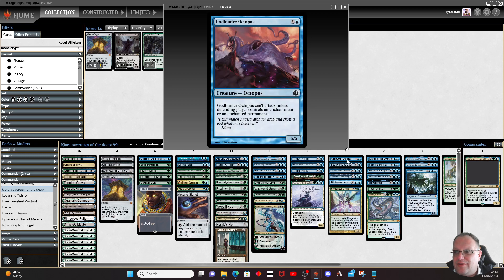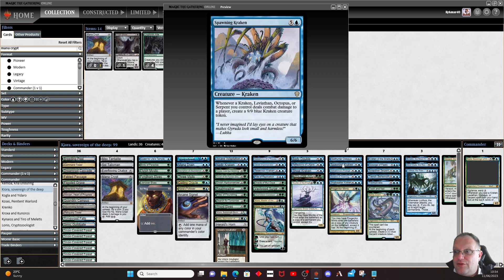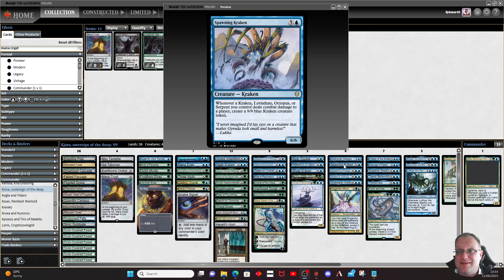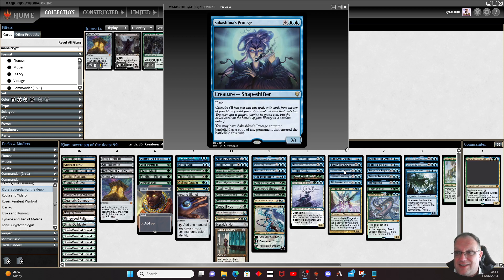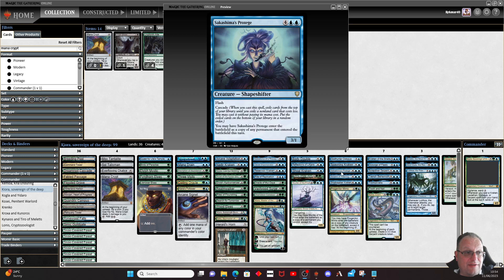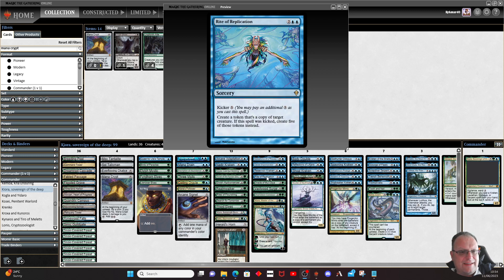God-Haunter Octopus can't attack unless the defending player controls an enchantment or an enchanted permanent, but as a 5/5 blocker of six I can cope with that. Spawning Kraken: whenever a Kraken, Leviathan, Octopus, or Serpent you control deals combat damage, get another Kraken into play. This is one of the more expensive cards in this MTGO deck — I really do recommend picking one up. The Prodigy is here just for the cascade trigger and it copies things entering play. I've had 12 mana with Spawning Kraken in play, done this on the flash, had two copies of Spawning Kraken, and things got very nasty very quickly. The cascade went into Seedborn Muse, I believe.